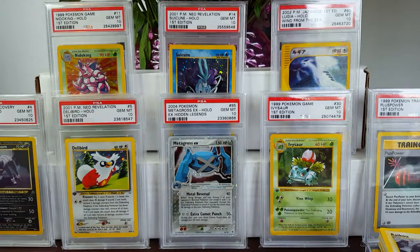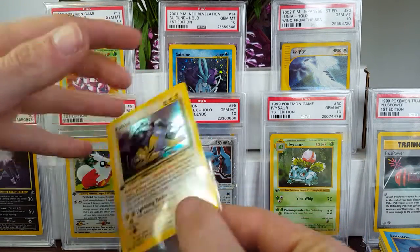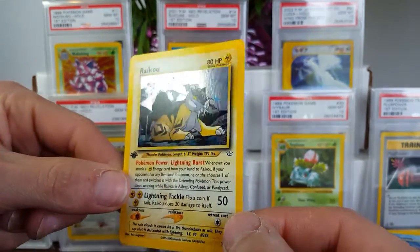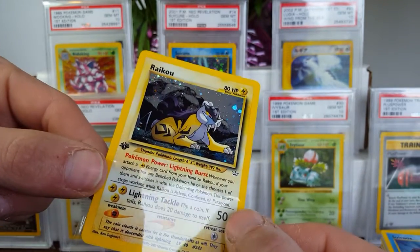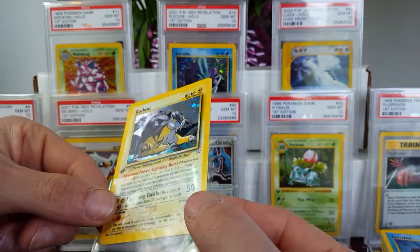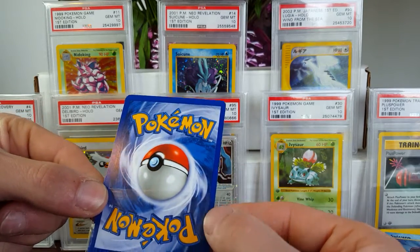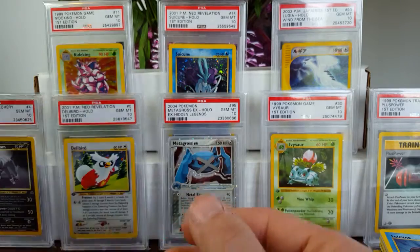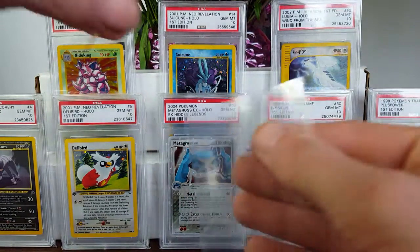Moving along to Raikou — I think I've got about four or five of these, which is awesome. Unfortunately I've never graded one in a 10 myself — I had to buy one from Hisoka 107. Thankfully he gave me a good deal. This card actually looks flawless on the front from what I can see, but once again same problems — baby nicks on all four corners.